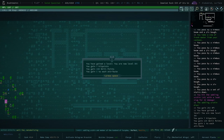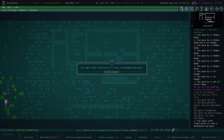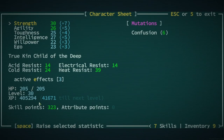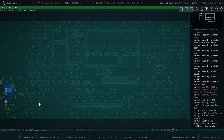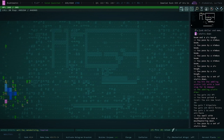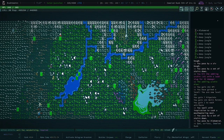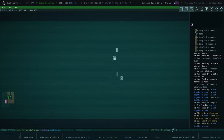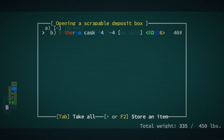Well done — plus one to each attribute, we've done it. We might be high enough intelligence finally. Nope, not even close. We need two more points in intelligence — it's not gonna happen soon. We're at the slowest progression part of the run. So floor two of this historic site — something is on fire. Another thermal cask.